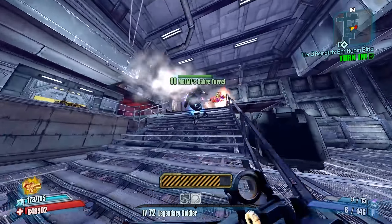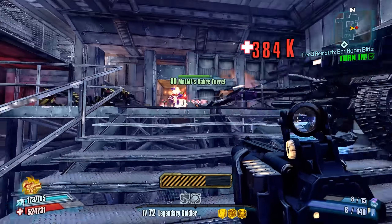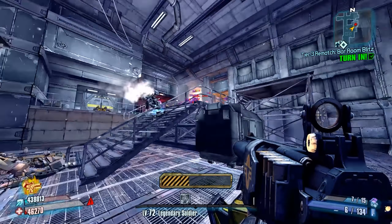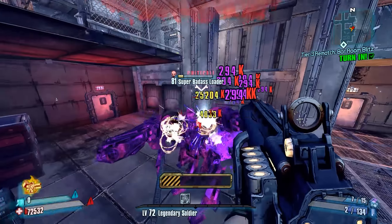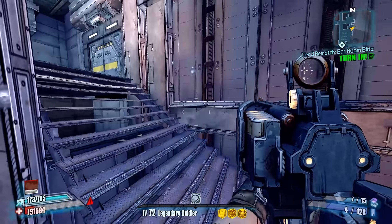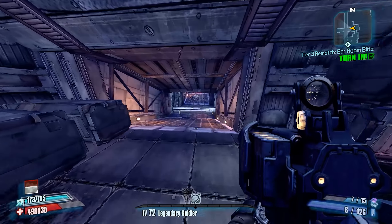Now we have a Hot Loader and a Super Badass Loader here, both of which are quite dangerous. We got the Hot Loader taken out. I'm going to approach him and try to basically barrel stuff him so that we can land most of our pellets with the Landscaper. It's not the safest or most efficient strategy, but this is basically the only way to use the Landscaper well — get close enough to the enemy that you can actually land some pellets. If we were using a different shotgun, we would have a much better time.